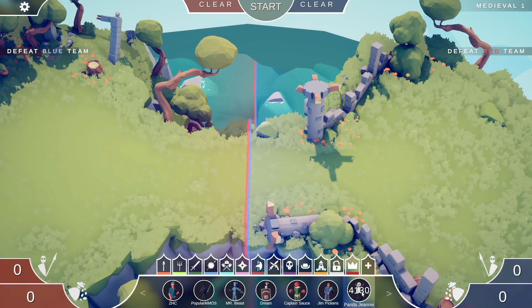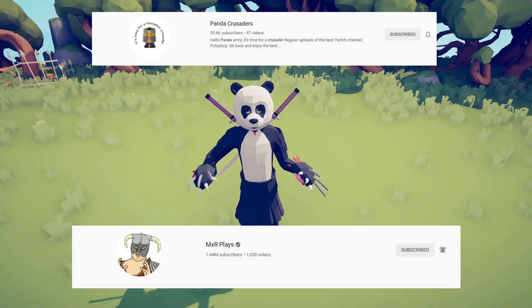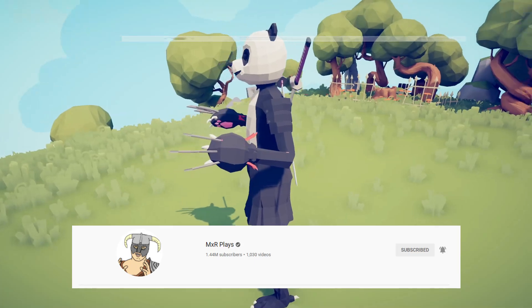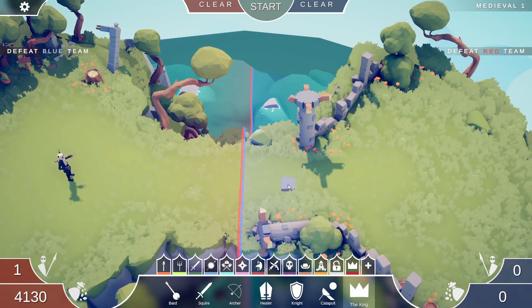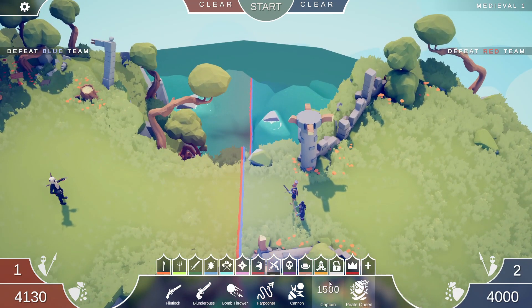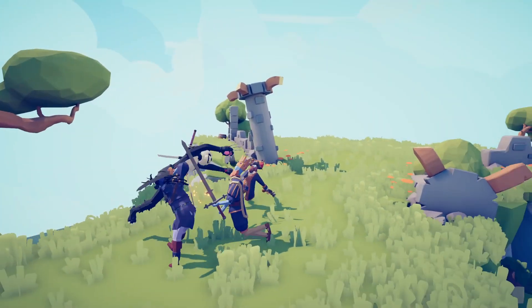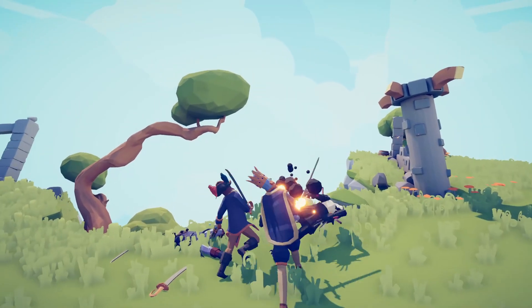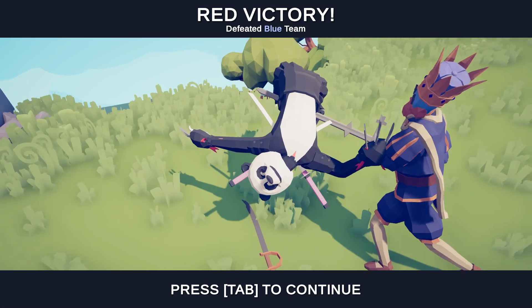Next up is probably my favorite — even better than Captain Sauce, Jim Pickens, MrBeast, Popular MMOs, ZHC, and Dream. My favorite by far and one of the most expensive is Panda Genie — from MXR Plays and the Panda Crusaders channel. This is the glorious and amazing Panda Genie, the strongest warrior in the game for sure. Let's have Panda Genie fight a pirate captain with very unfair odds. Show them how ferocious you are — yes! Panda Genie wins while doing a backflip! Adorable and perfect.